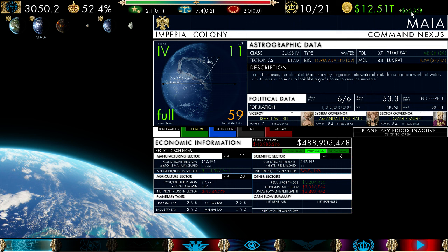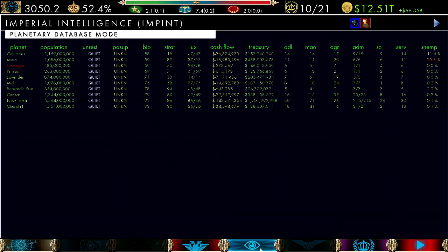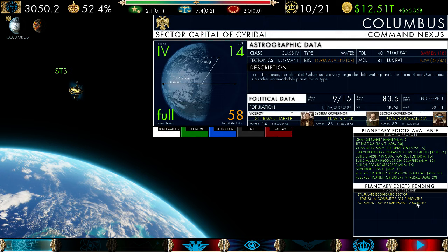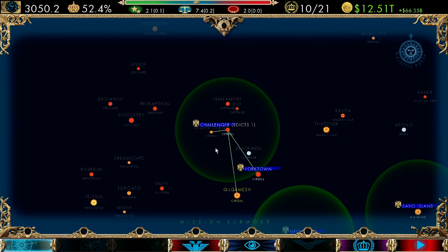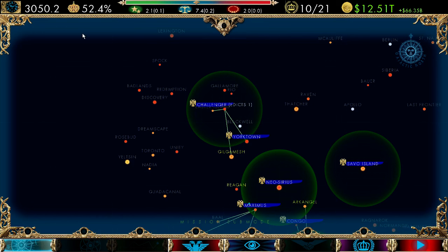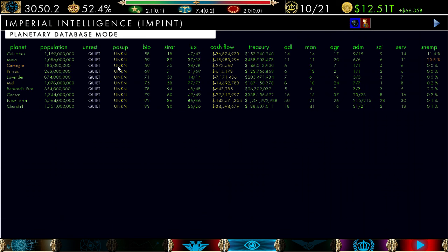In the next few versions you're going to know a lot more about your finances. The finance page will show you where all the money is coming from — what your sectors, systems, and planets are contributing — and you'll be able to see your entire empire budget. So that's coming soon. Let's go back to Columbus and see how long that's taking. It's in status 'in committee' — looks like it'll take one more month. Our popular support has gone up just a little bit, which is cool. Let's see what other opportunities we have. Carnegie is outer space — there's really not much you can do about that.